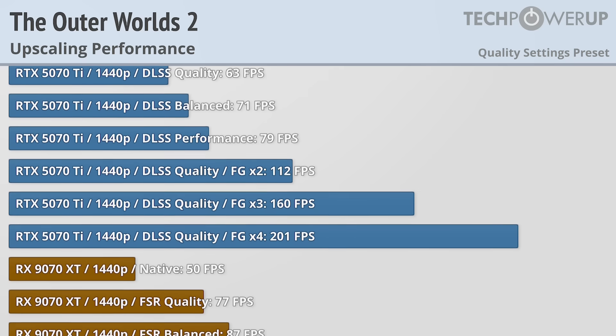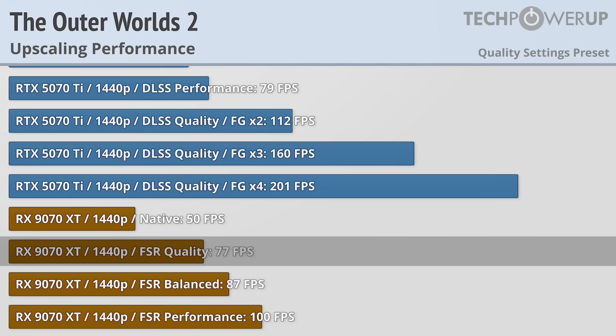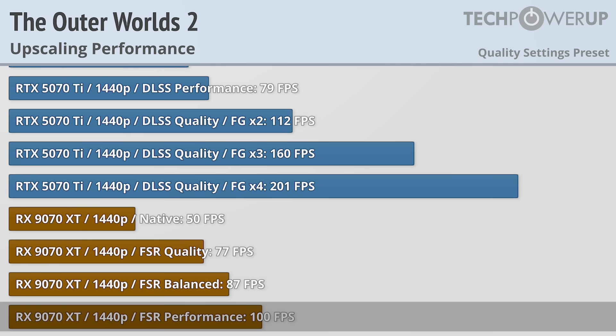This is roughly in line with what you'll get with an RX 9070 XT at 1440p, with the quality setting giving 54% better performance and pushing it above 60fps. The performance preset tops off at 100fps, but with the auto-implementation of frame generation on AMD in this game, that's kind of the limit.